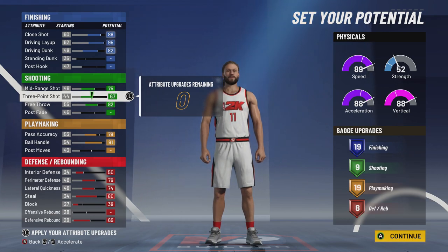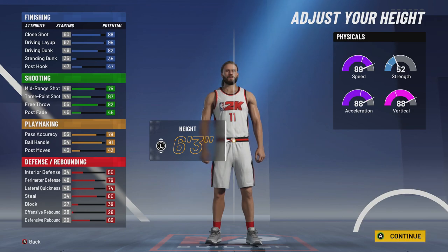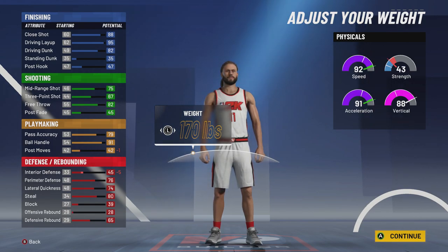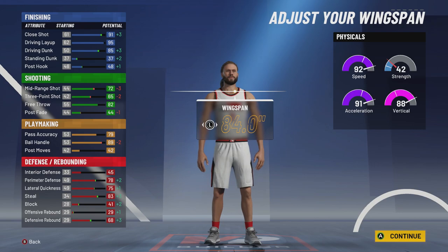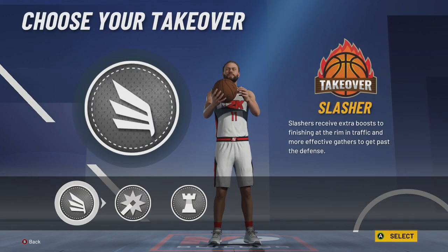Defense: interior, perimeter, lateral, steal all the way up, defensive rebound all the way up. You've got attributes left over so I'm going to move up my block to get that extra defensive badge. These badges look pretty nice, and nine shooting badges — even with these low ratings, if you know your jump shot you're going to do some damage. Body type doesn't really matter. Height: 6-3, that's what I want, and I believe Derrick Rose is 6-3. Weight all the way down so you get extra speed and acceleration — strength doesn't matter on a point guard, and you still have 88 vertical. Take into account the drills in the gym, so you're going to have way higher speed and you're going to be jumping out the gym.